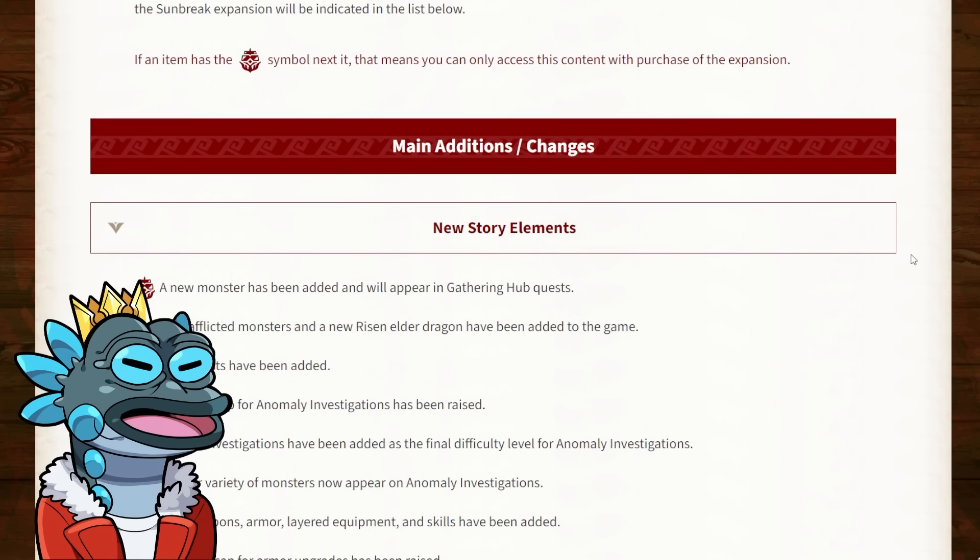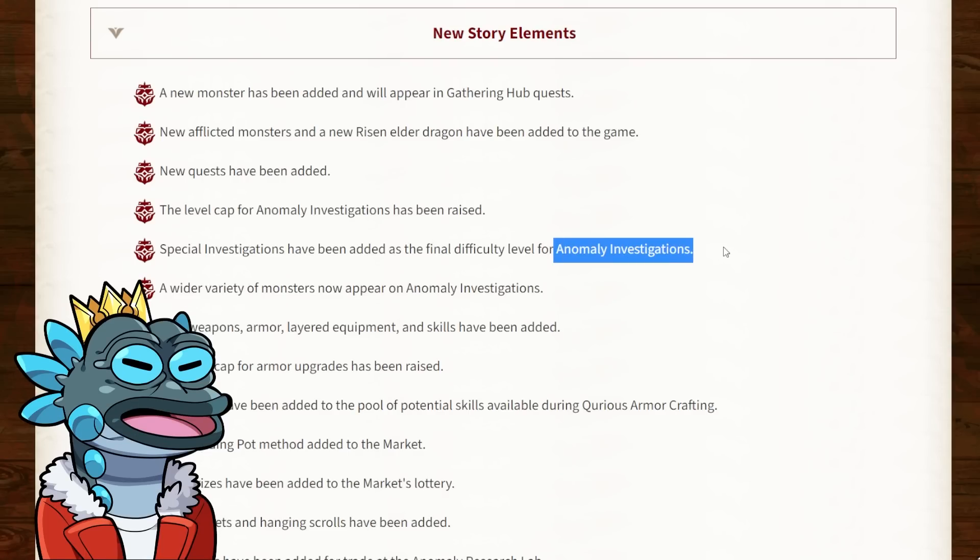Starting off with the main additions and changes: there are going to be new story elements, a new monster has been added and will appear in Gathering Hub quests — of course we're talking about Amatu. New afflicted monsters and a new risen elder dragon have been added — that's Shagaru Magala. Special Investigations has been added as a final difficulty level for Anomaly Investigations, and you're going to need to complete an Anomaly Investigation of level 300 in order to unlock a Special Investigation.